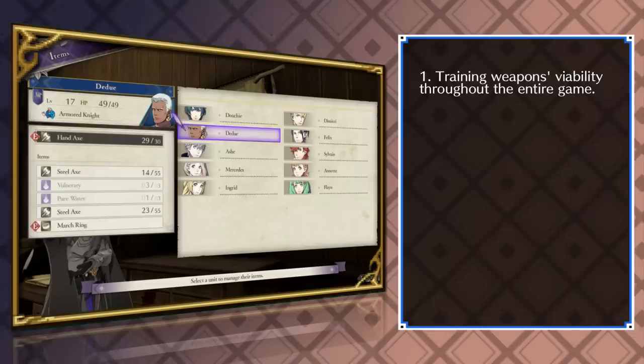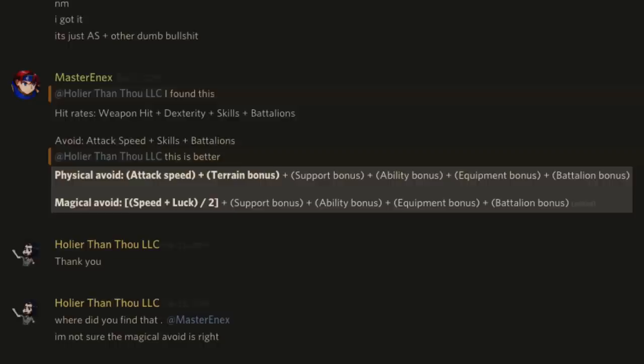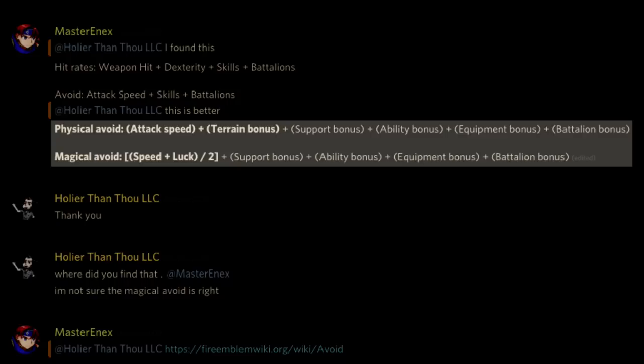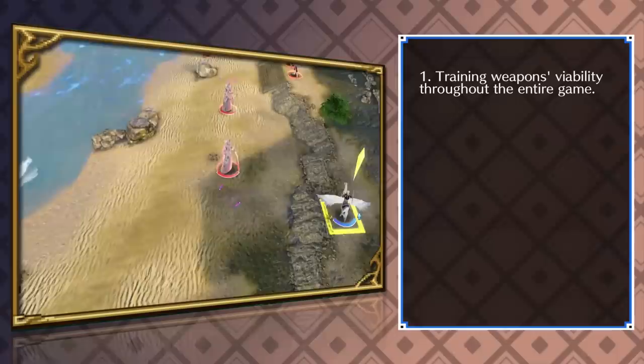On top of all this, my second reason for why Weapon Weight Minus isn't worth the investment is that weight isn't even calculated against magic avoid. Much like how protection and resilience mitigate physical and magical damage separately, this game has two separate calculations for physical and magical avoid. But for some reason, the game doesn't tell you about this, and based on the description for avoidance, actually misleads you into believing avoid is universal for all attacks. So there's half the matchups in the game where weapon weight isn't even a factor in your performance.